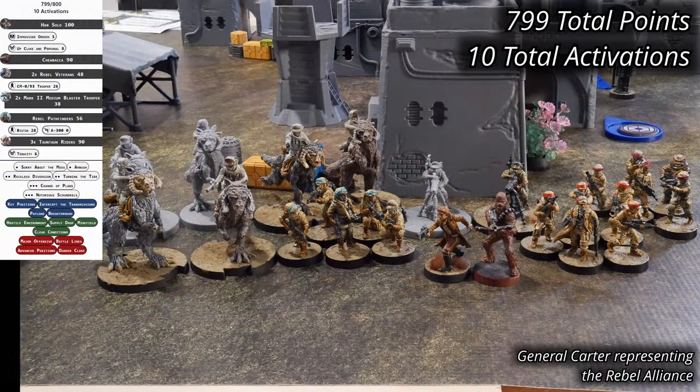The Rebel Forces are gambling with Han Solo and Chewbacca as the leaders. They're fielding two units of Rebel Veterans supported by two Mk. II medium blaster troopers. A single unit of Rebel Pathfinders and three full units of Tauntaun Riders provide some tactical advantage. Despite few models, the Rebel Forces have 799 points and 10 activations, earning Red Player.